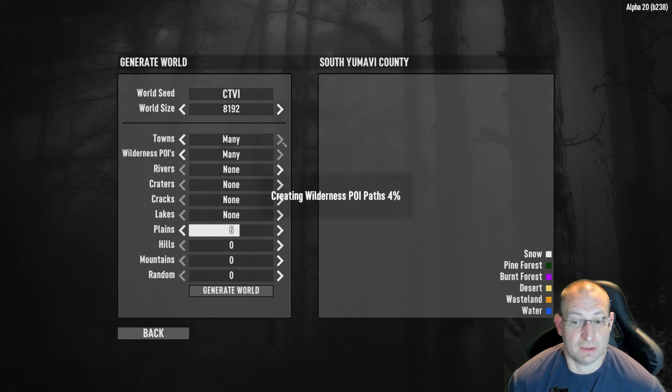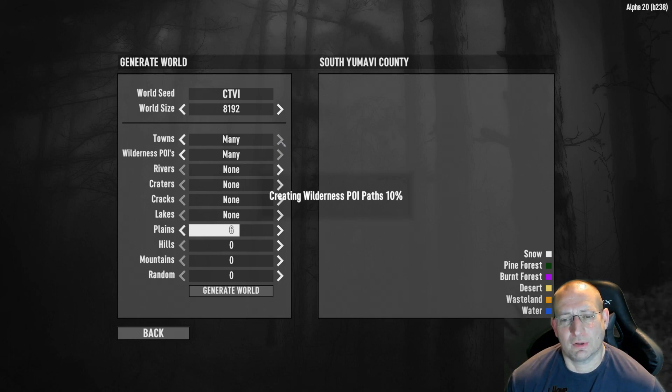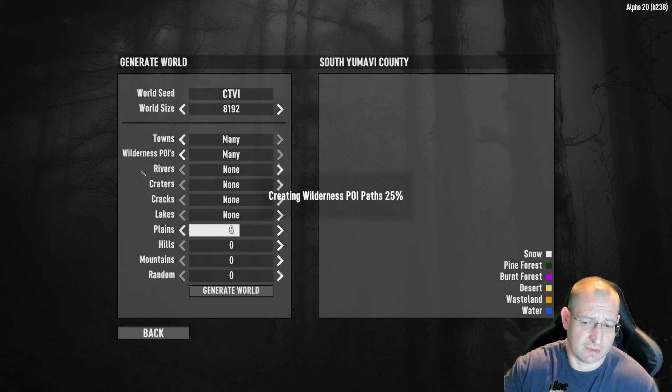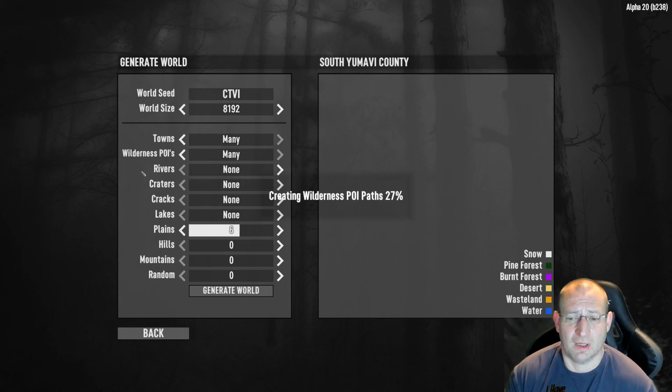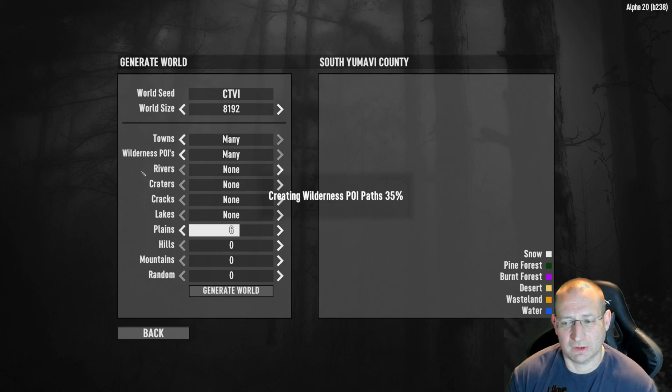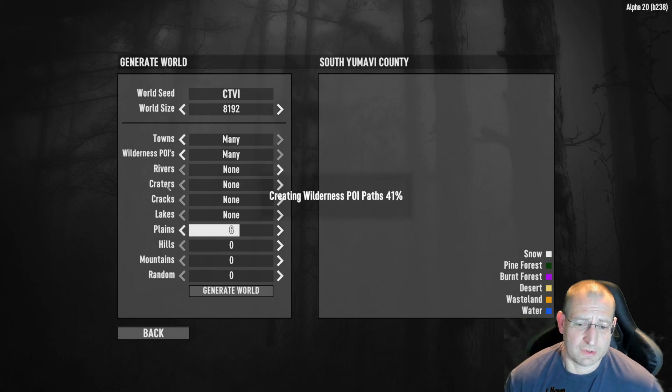You've got four options in these sliders: none, few, default, and many. We're selecting as many towns and POIs as it can place, because we want places to explore and raid, and as many tier quest buildings as we can get from the trader. You've then got rivers — a river is just a snake of water on the map, and having one means there's less space for towns to generate.